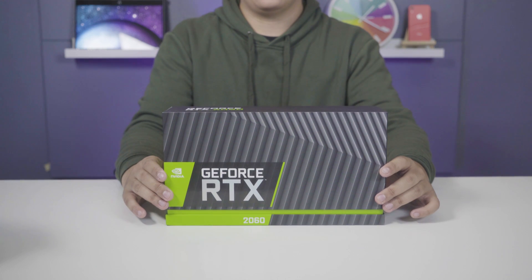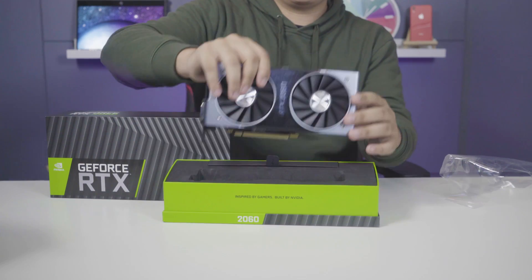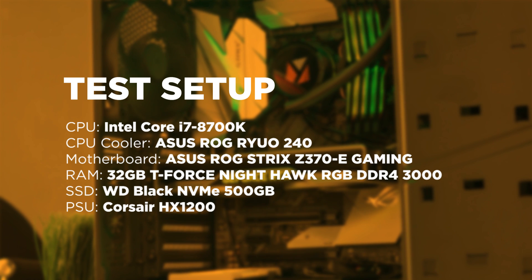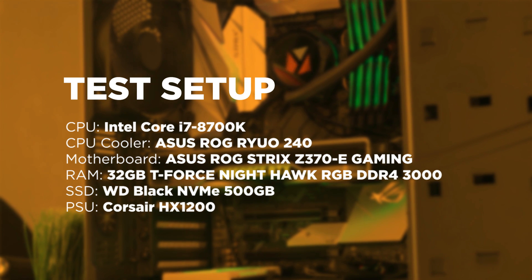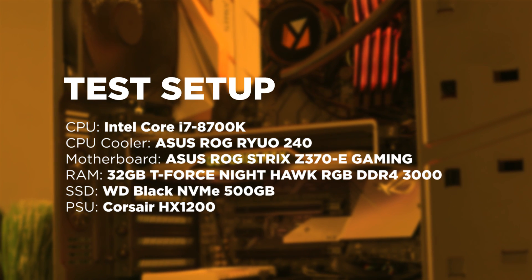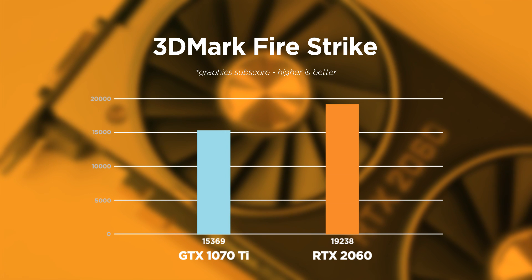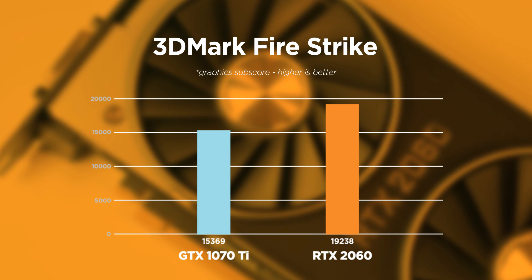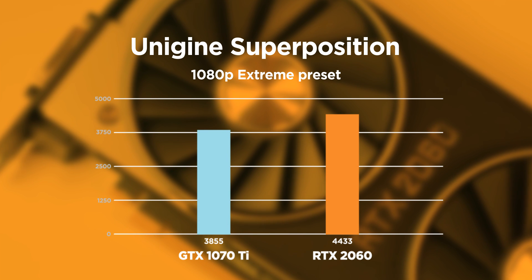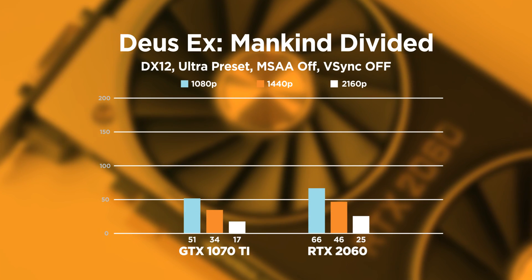Though some of the folks from NVIDIA that I've spoken to stress that it actually succeeds the 1070 Ti. So we fired up our test setup: Intel Core i7-8700K, Asus ROG Z370E motherboard, 32GB of RAM, and a WD Black NVMe SSD for our game drive. And sure enough, they were right. Taking a look at 3DMark Firestrike and Time Spy, the 2060 handily beats the 1070 Ti, and the same goes for Unigine Superposition, Rise of the Tomb Raider for DX11, and Deus Ex Mankind Divided for DX12.